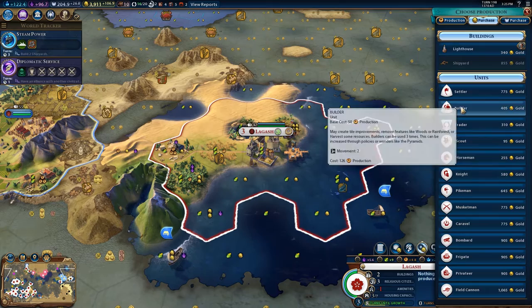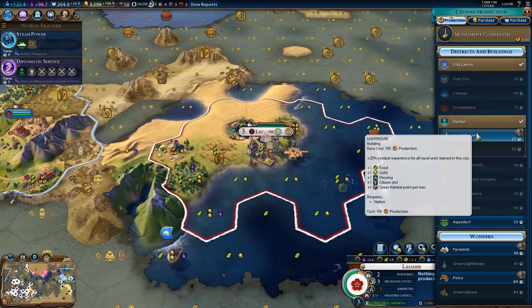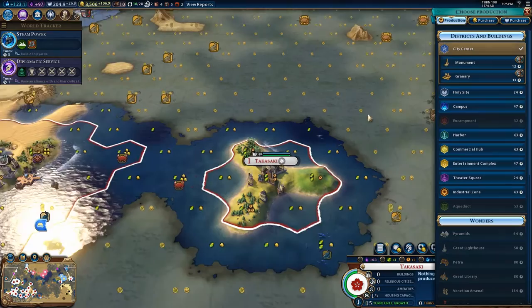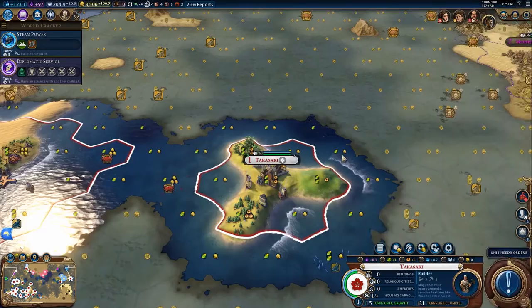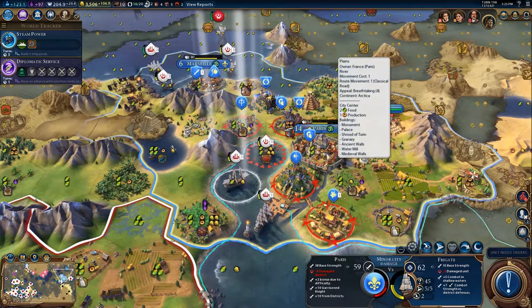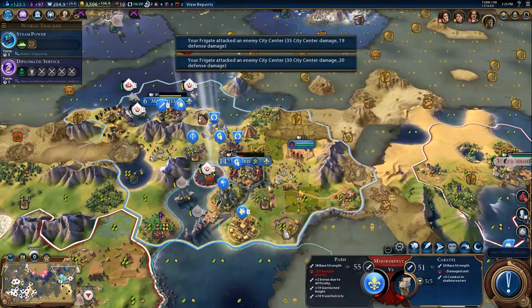We're going to purchase a builder and you're also going to be making a lighthouse to help you grow, get some money, and catch up. We're going to be settling a settler here — this city is going to be mostly just for fun. Make me a builder and then I'm going to put three mines here. Think of this as a refueling station — that's its only purpose. The fact that I stole the settler means it didn't cost me anything.